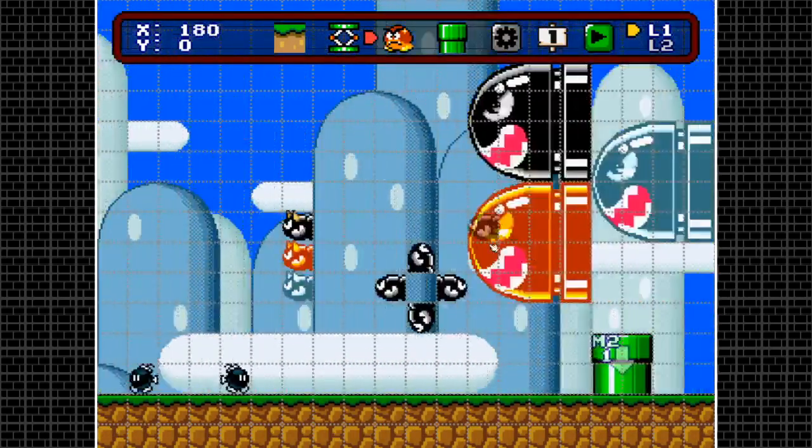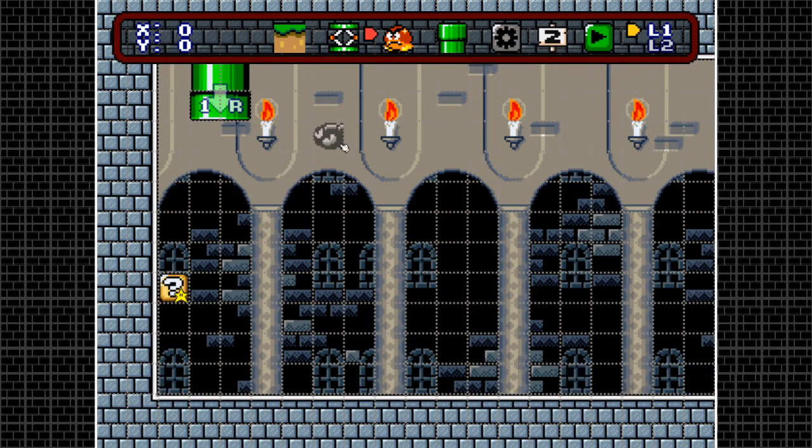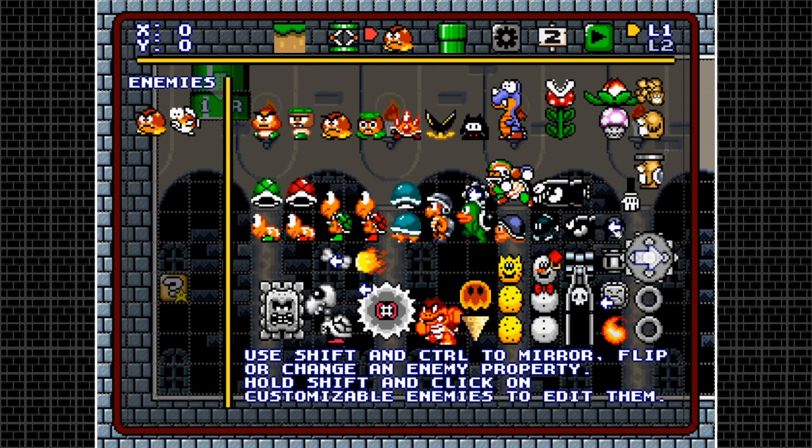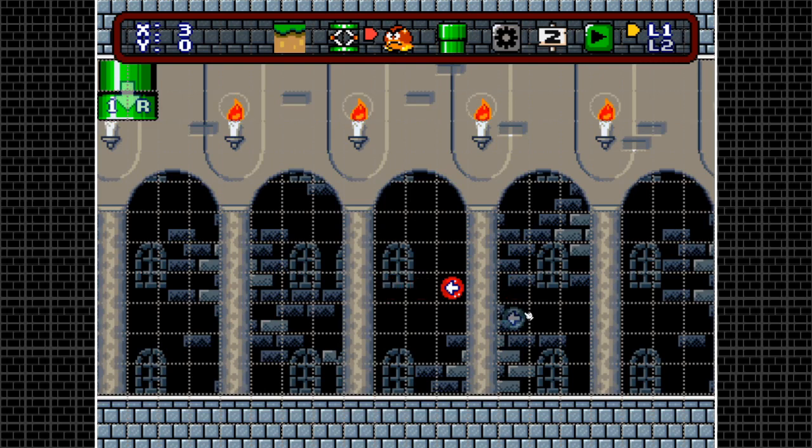Let's move to the other map since this one is already full of enemies. Next enemy is the Cannonball. It's quite similar to Bullet Bills: four directions using control, and the red one is a fast cannonball while the blue one is a slow cannonball. They don't chase you — they're just inanimate objects.